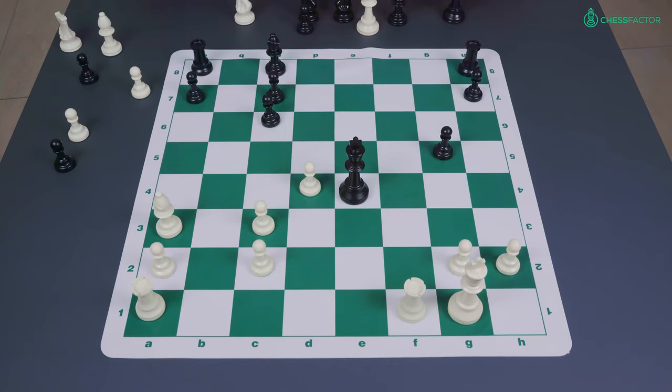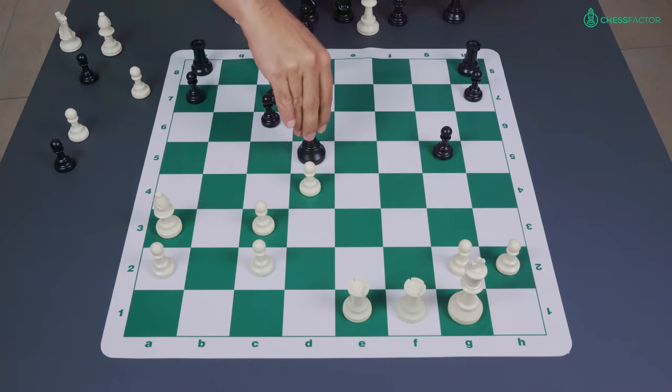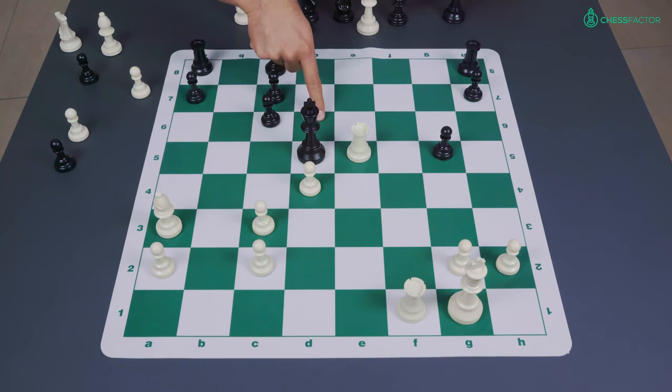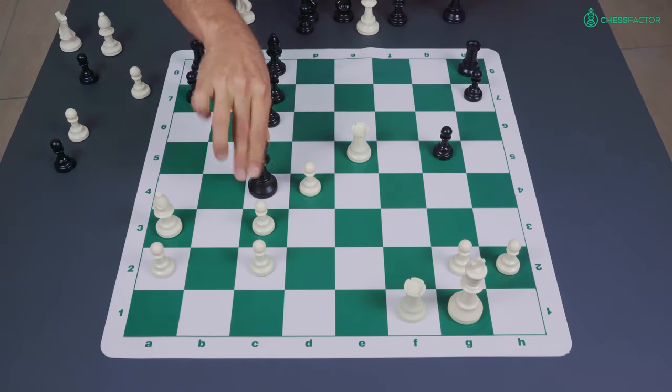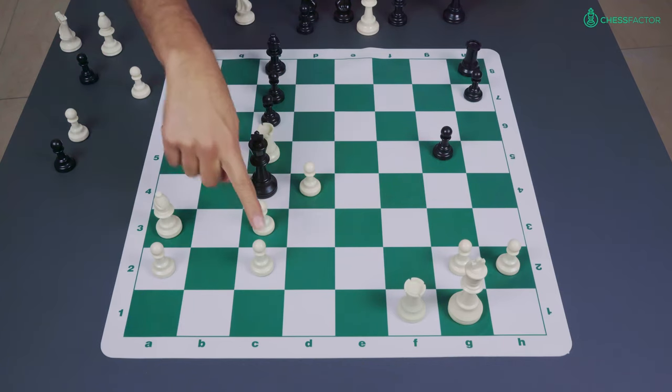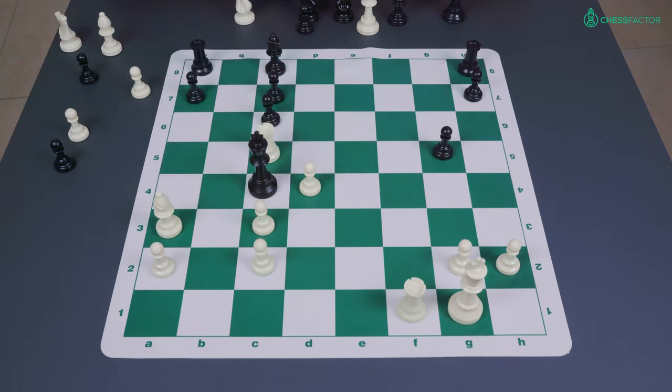For those of you who want to test your tactical abilities, feel free to pause the video here, otherwise I will show the sequence now. White played rook a to e1 check — black can only go to d5. White now played rook e5 check, and we can see that the bishop is covering the d6 square, so black could only go to c4. In fact he resigned in this position, because if you go to c4, white would have the move rook to c5, which is a really very nice checkmate where most of white's influence is on the dark squares but the pawn on c2 is covering the remaining light squares.